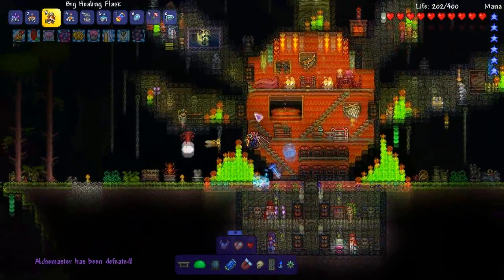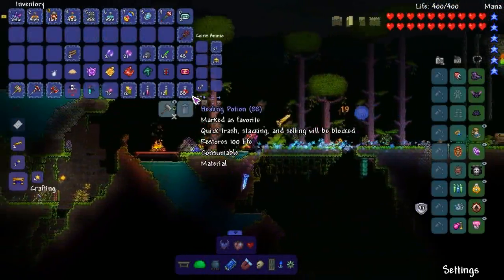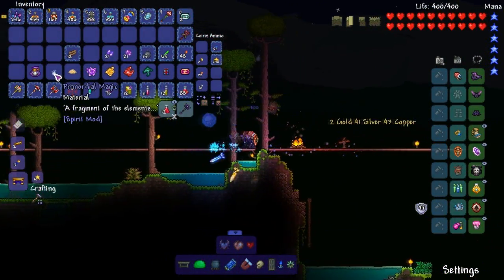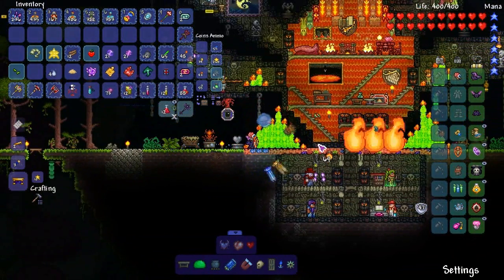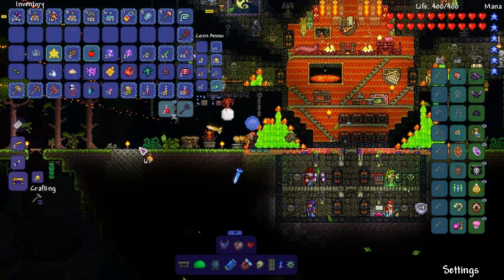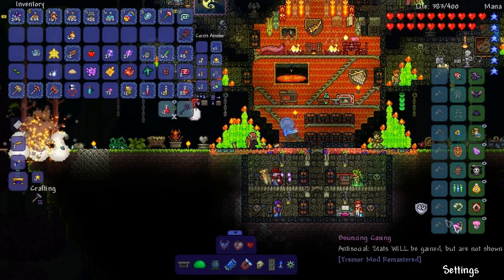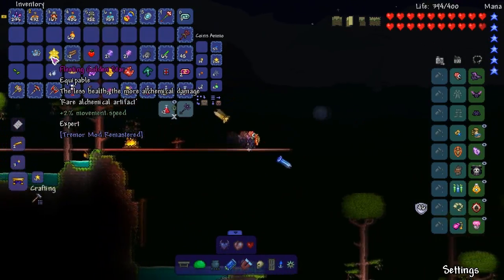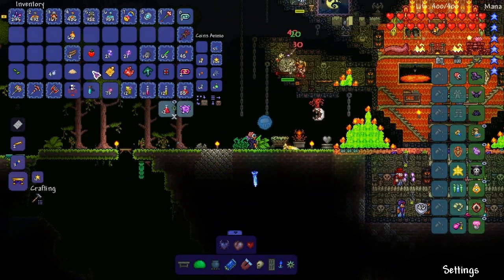I'll be honest, at this point I just want to be done. Tremor has upsides and also has downsides — more downsides than upsides — and I don't really want to take all the downsides. Let's see what he drops. Sparking flash, long fuse — they throw farther, that's actually pretty good. Fleeting golden star — less health, the more chemical damage. Sweet.